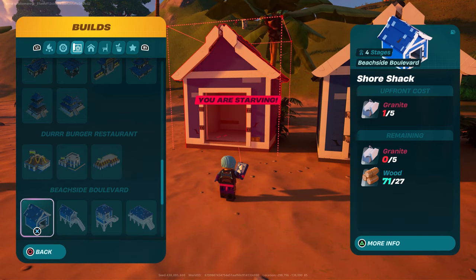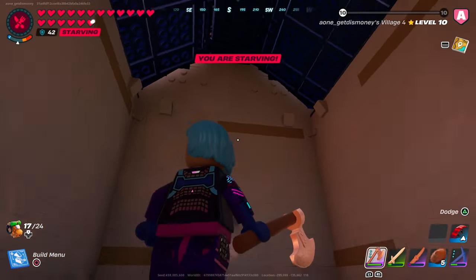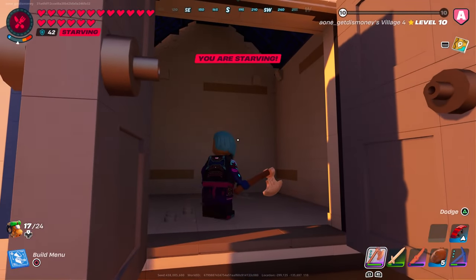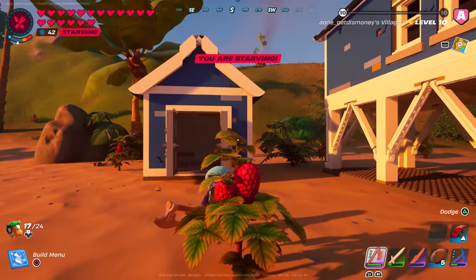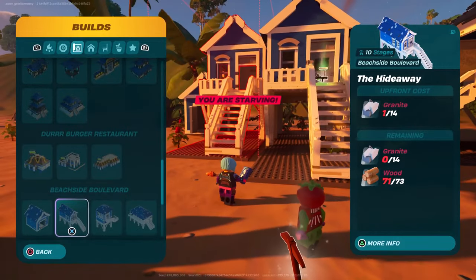The next building is the Shore Shack. Here are the resources required to build it. It's pretty much another one-room building — not a whole lot of room for storage. You could use it as a bathroom or hang some surfboards in here, but it's not really a good storage building.